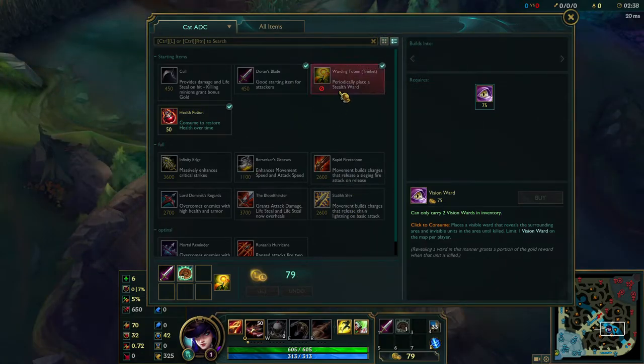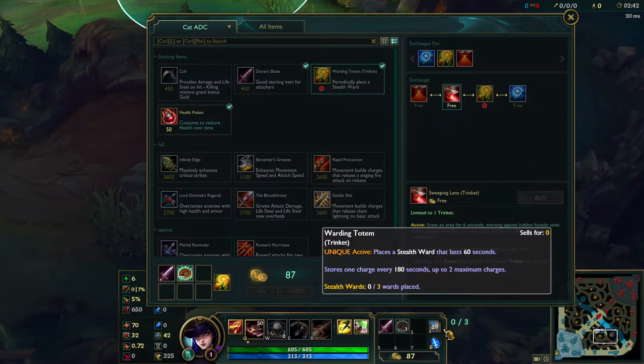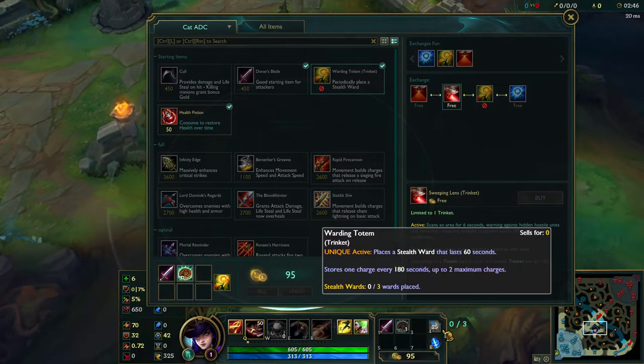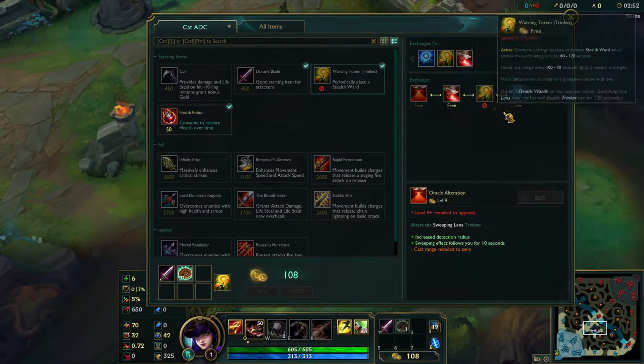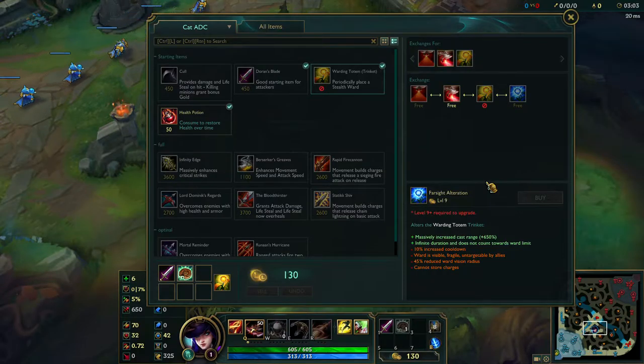You can get a sweeping lens. If you switch between trinkets there is a 120-second cooldown. You can upgrade it and this allows you to move and see things, while the other is just stationary. I recommend getting the far sight — even though it's not invisible and it only has one hit point so it's easily taken out, you have more vision and there's a shorter cooldown.